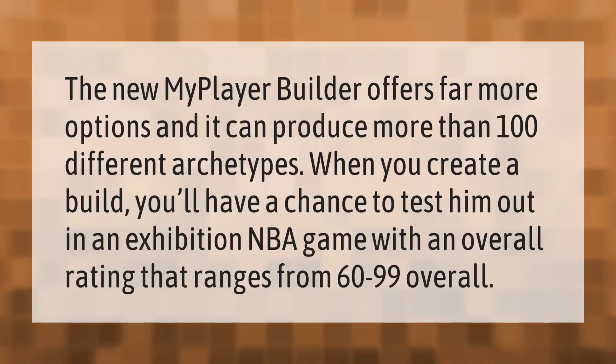The new MyPlayer Builder offers far more options and can produce more than 100 different archetypes. When you create a build, you'll have a chance to test him out in an exhibition NBA game with an overall rating that ranges from 60 to 99 overall.